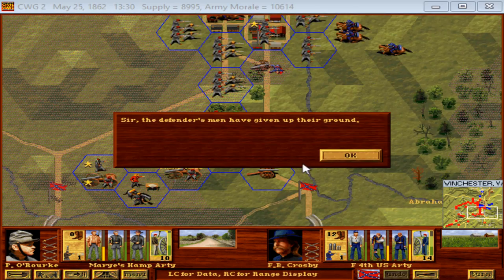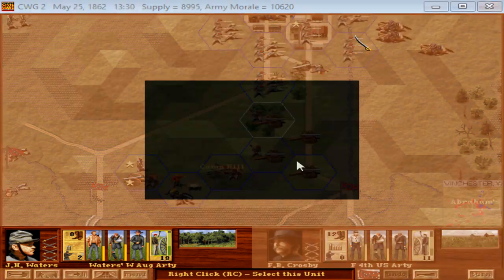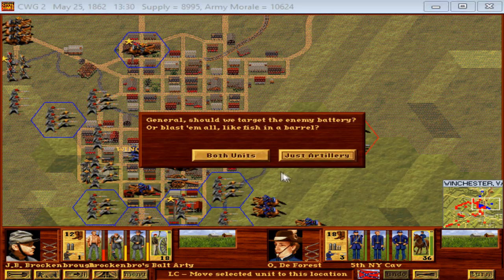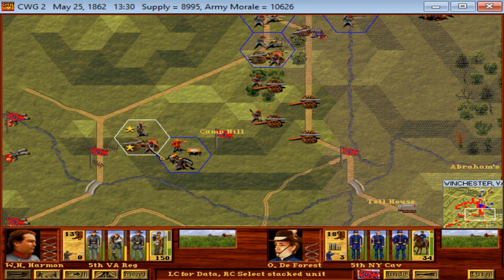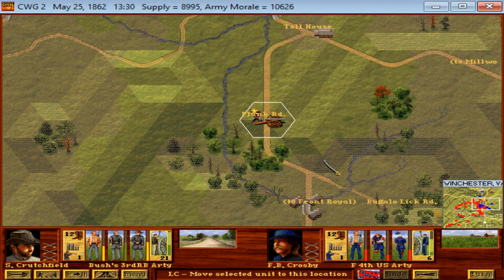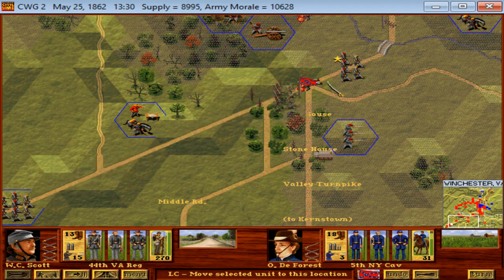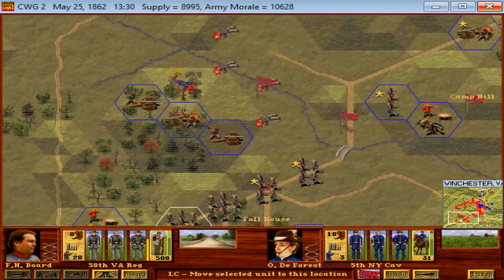Let's try and route this battery — the 4th US. We drove them back but didn't route them, so they instantly withdraw when we start hitting them. We're just going to keep focusing on them and see if we can drive them back further and maybe reroute their artillery. I really want to keep their guns out of action as much as possible. Meanwhile, I've got more troops than I know what to do with — there are extra brigades coming online that we haven't even sent forward. That's some pretty good sized units that I completely forgot we even had.